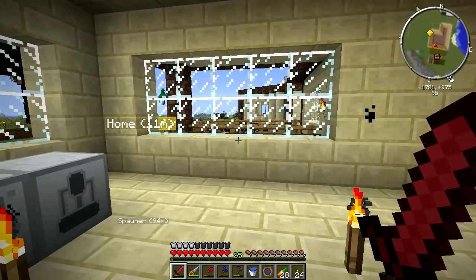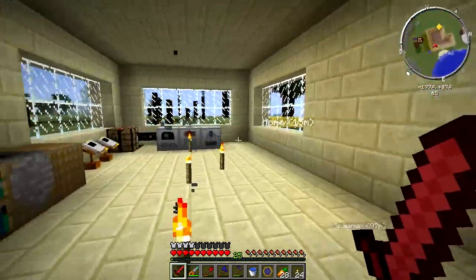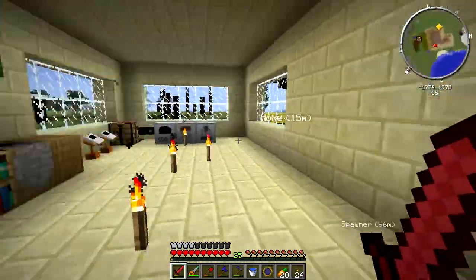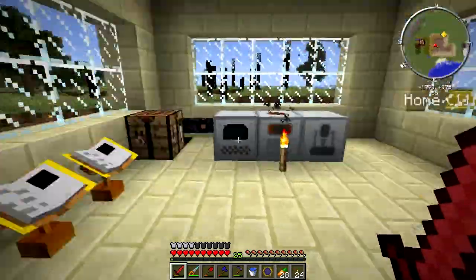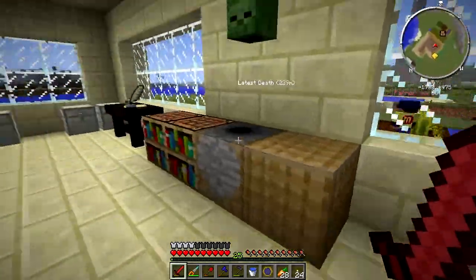Hi people and welcome to yet another episode of Minecraft Season 6. Last time I turned into Emil Hesky, which was not ideal. We discovered H3 was a really good age — I like H3, it's a good place to go.